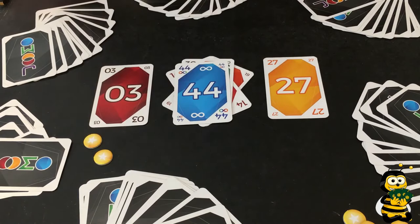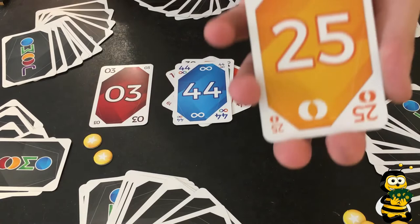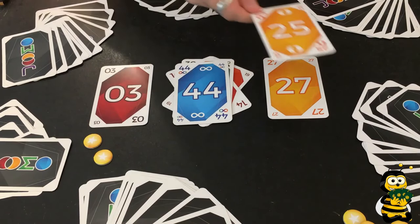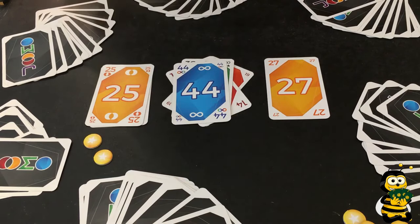Then there's the third special card type: the fiver cards — 5, 15, 25, 35, 45, 55, and 65. These have a special symbol meaning they can either be placed in the middle like any other card, or they can be placed on either of the limit cards to shrink the gap in which cards can be played. Like this, we would shrink the gap by two cards, leaving only a 26 card or an infinity symbol card that could be placed in the middle.